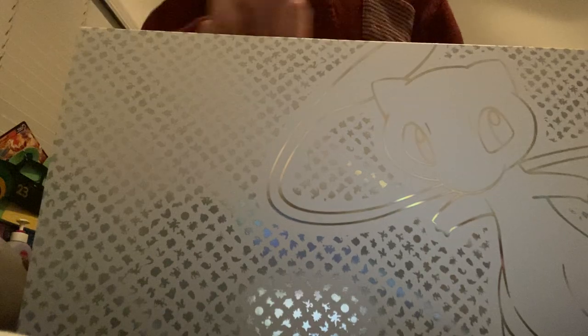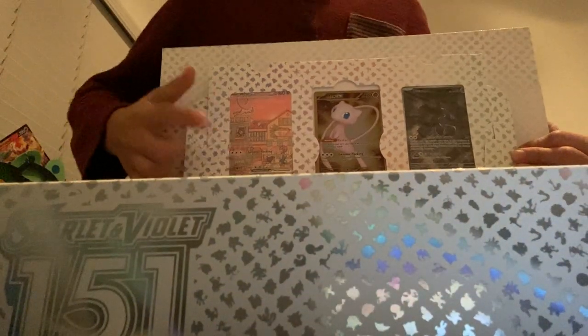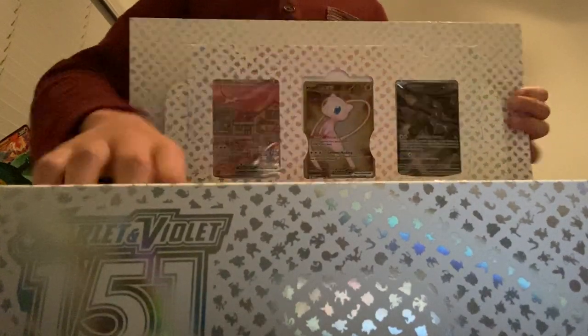What's up everybody, today I got the new ultra premium collection box. I already opened the wrapping, so I'm just going to show you the angles of everything and we're going to hop right to it. We've got the promo cards, which are dope — metal Mew, new Sunset, and Mewtwo. We have a playing mat which is really sick, and it has tape on it. New playing mat, 151. It's sick.